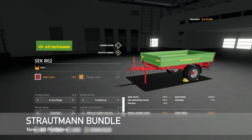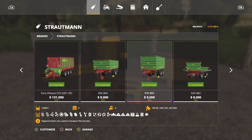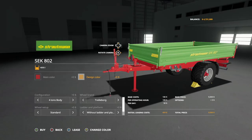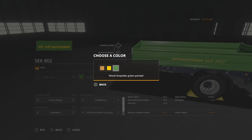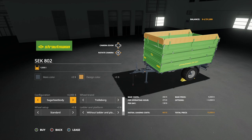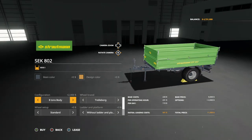Next up, we have the Straumann bundle. This is a trailer package with three different ones — you get the SEK, the STK, and the SZK. So whether you like a single axle, double axle, or a front rotating axle, you can do that. Very cool. So many configurations here. Main color: you've got Straumann red and Straumann gray. Design: we've got normal, yellow, and green. Configuration: we have 4,000 liters, 8,000 liters, 12,000 liters — we also have a 12,000 liter chaff trailer, sugar beet trailer, and a platform. All kinds of cool stuff, plus you can go straight up — all kinds of different bell configurations. Super cool.